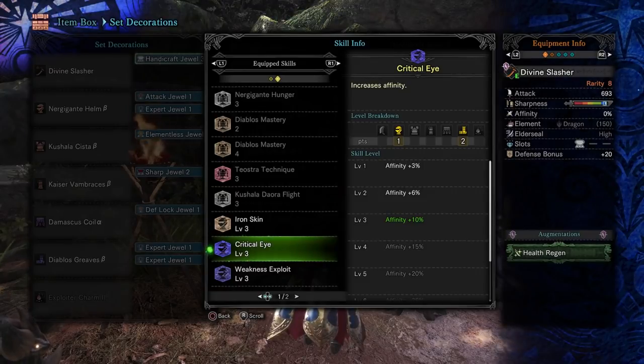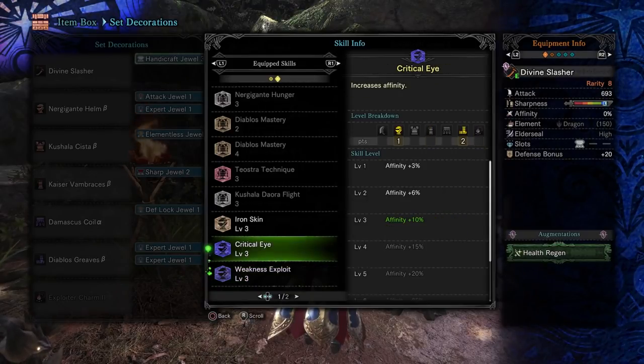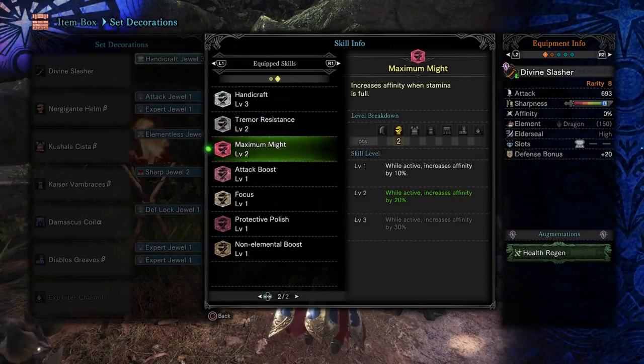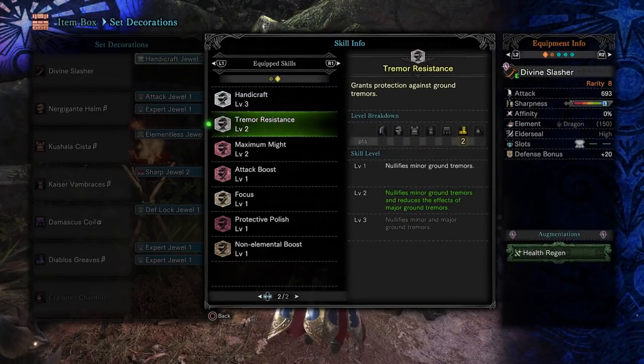Then we've got Critical Eye level 3, which gives us 10% affinity. Weakness Exploit level 3 gives us 50% affinity, so we're running a total of 80% affinity with this build. We're also using Maximum Might level 2, courtesy of the Nergigante Helm, which increases affinity by 20%. We've got Handicraft level 3, which you need to actually get to the white level of sharpness.